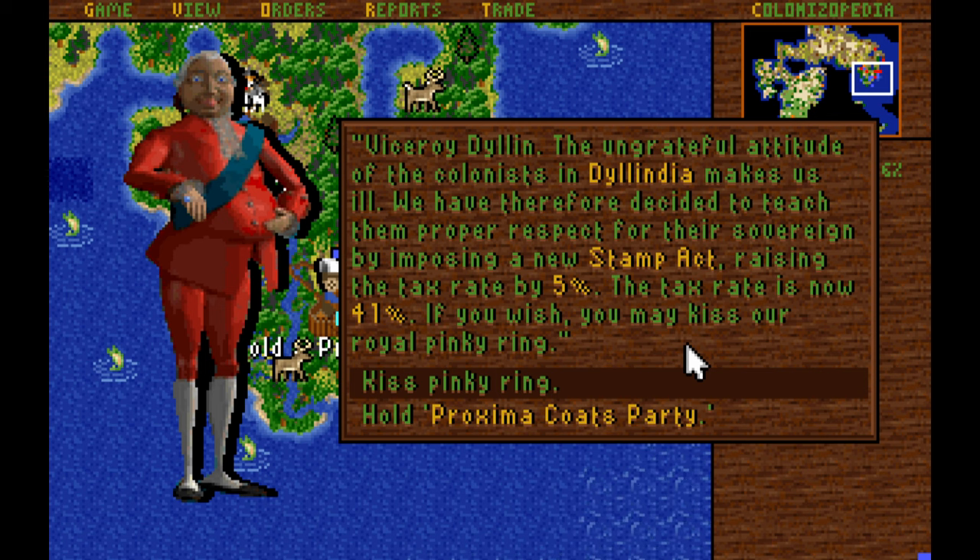The king is raising our taxes by 5%. In order to stop that, we would have to hold a Proxima Coats party, which would destroy a lot of coats. And we do sell a lot of coats, so I think we're just going to accept this for now.